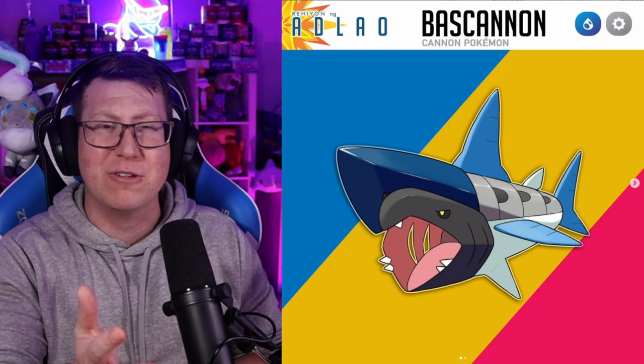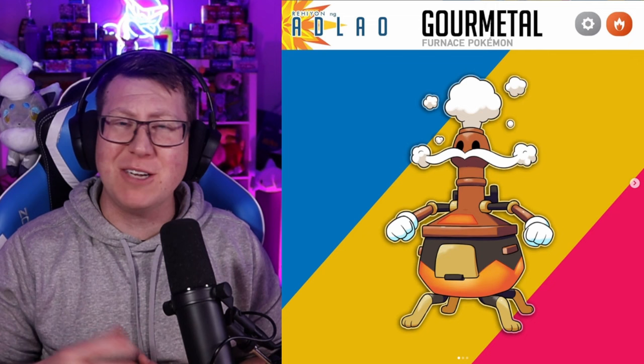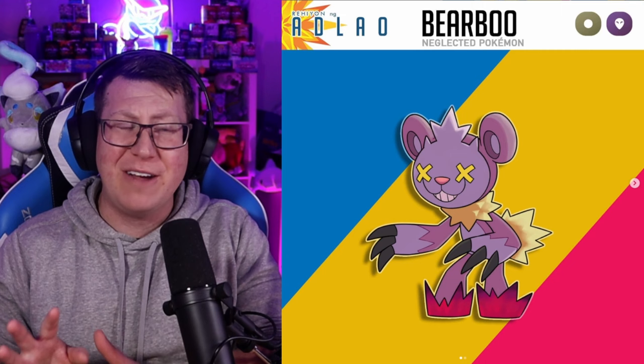Next is Pan Pot, which is a Steel and Fire type Pokémon — doesn't look like much at the moment, but you can see even though it's a pot, it does kind of look like it has a face. It evolves into Gormutil, which is a furnace but is actually also a chef — the steam coming out the top kind of looks like a chef's hat, and it's got a big mustache of steam. Beaboo is next — it doesn't evolve. It's a neglected Pokémon, so think of teddy bears that are being neglected turning kind of evil. Is anyone getting Freddy Fazbear vibes from this?